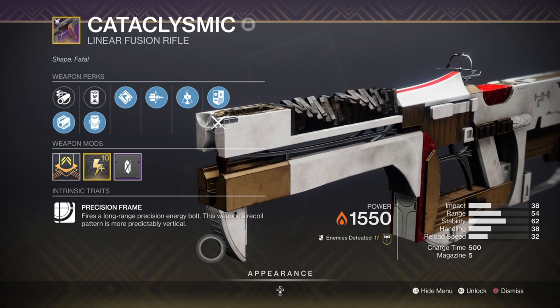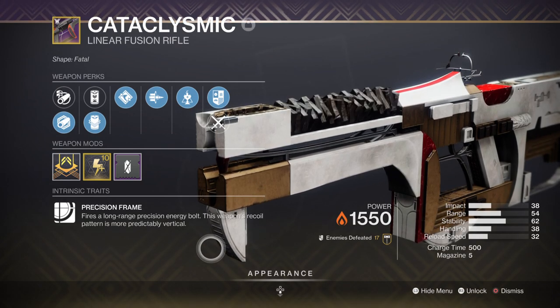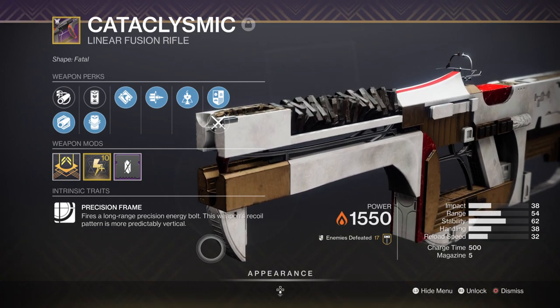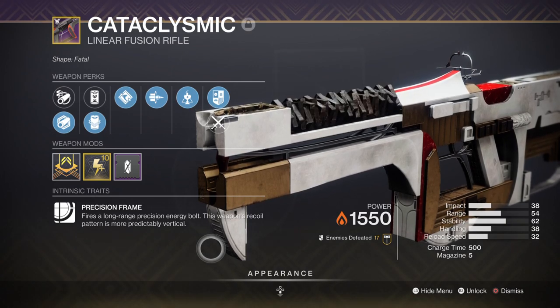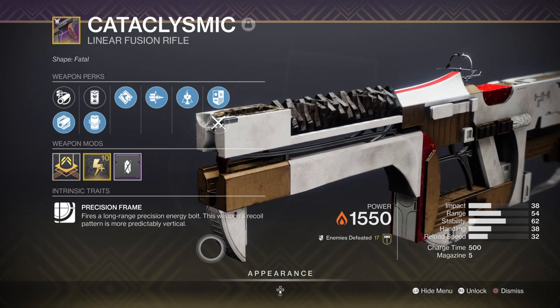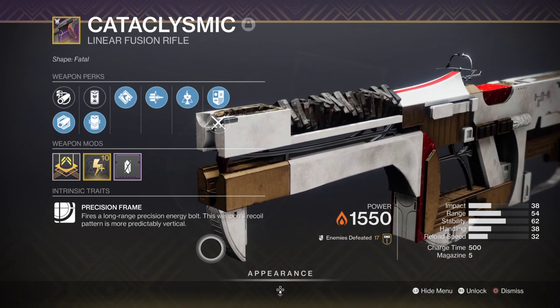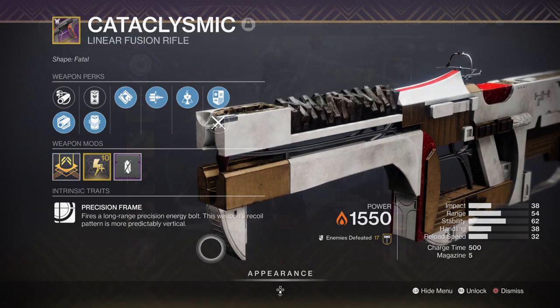For Heavy we have the Cataclysmic Linear Fusion Rifle with Bait and Switch as its main perk, which offers a 35% damage buff for 10 seconds once active on the weapon. As Vorpal has been nerfed on linears and heavies in general, this perk is the next best thing — it's easy to proc and lets you deal hefty damage against bosses with its large crit spots. This is the one raid weapon I highly recommend everyone try to get, as we don't know if the perk or Deconstruction mod will return in the future. But even if it doesn't, the damage it pulls off is nothing to laugh at.